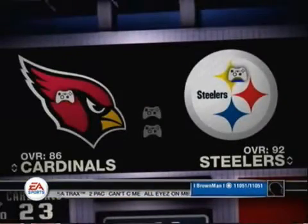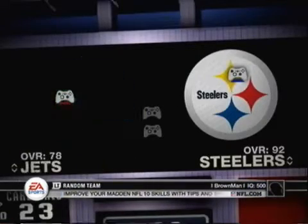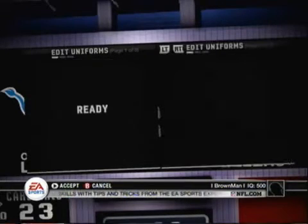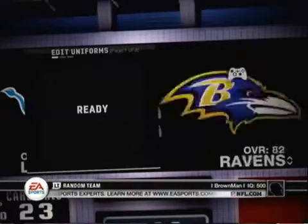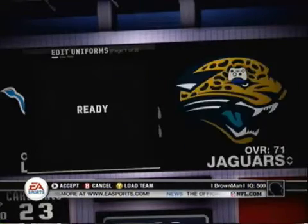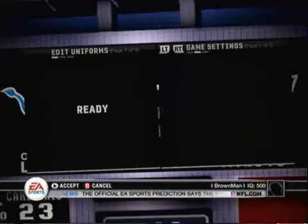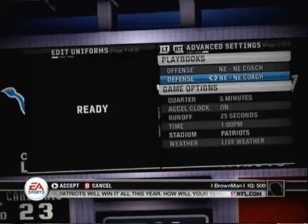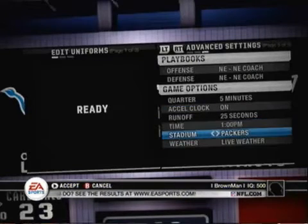Next we're going for 3 achievements. Go to Play Now — for the sake of making things easier I'm going to go against the Lions using the Patriots: the worst team against one of the best. I'm on all pro difficulty, minutes set to 5. I'm going to pick the Packers Stadium and set the weather to heavy snow, because for the Frozen Tundra achievement you simply have to win at Lambeau Field in freezing weather.